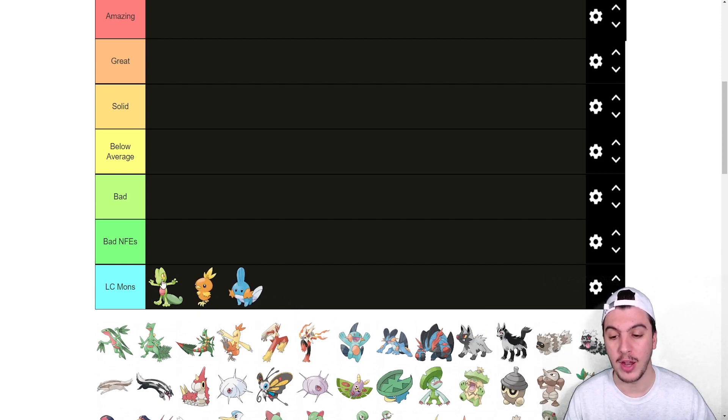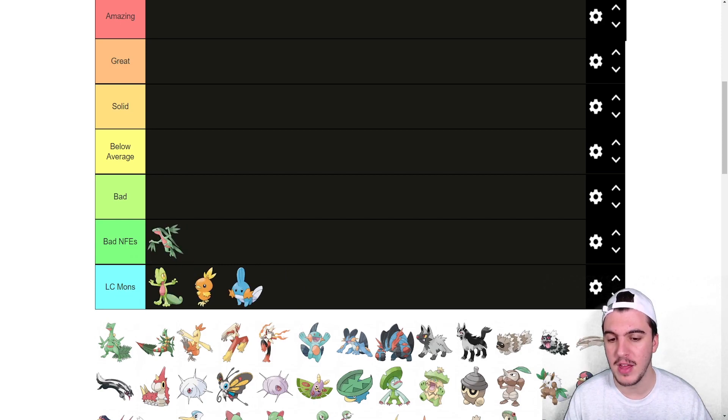Having Overgrow and Unburden on Treecko is cool. Having Speed Boost on Torchic is nice — it actually gets banned in Little Cup if I'm not mistaken. Mudkip is just fine; I don't think it's that good in LC at all. Then we have Grovyle — bad NFE. This is actually the only first-stage Pokémon I'm going to put into the bad NFE tier.